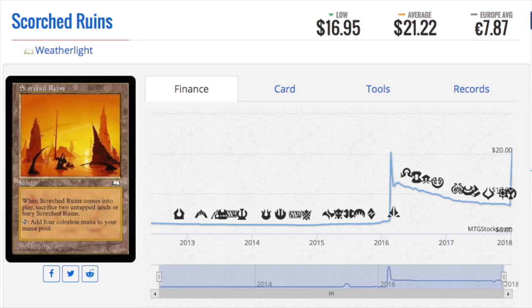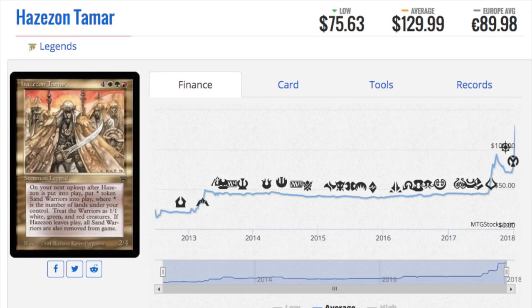Unless the booster box actually has reserve list cards in it, then obviously that's relevant. If you look at the Alliances box, it really only had Lake of the Dead and Force of Will — Force of Will at uncommon just makes the Alliances box worth opening. But now Force of Will has gotten cheaper, Tempest, Wasteland got cheaper, though some was offset by Ancient Tomb. Regardless, older boxes will be okay because they have reserve list cards gaining value.